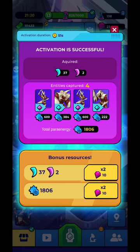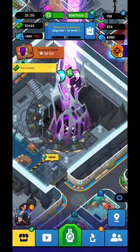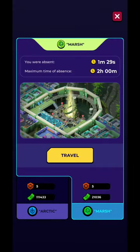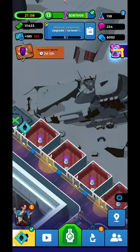There are four entities here and you can see from each one how much you can get. Para energy — that's going to be what you get at this map, the arctic. At the march location — not the month — you're going to be able to get other resources.